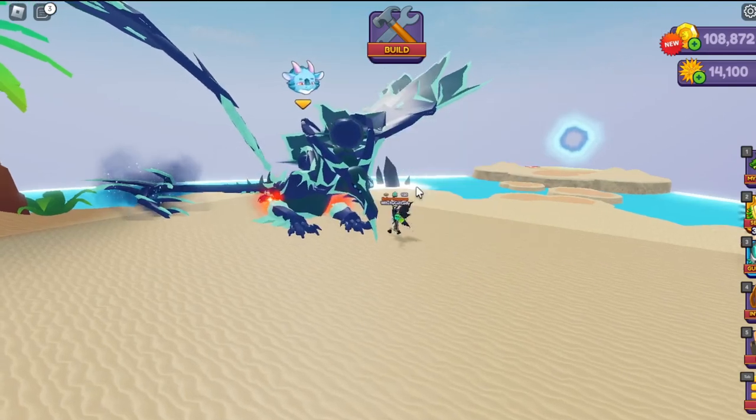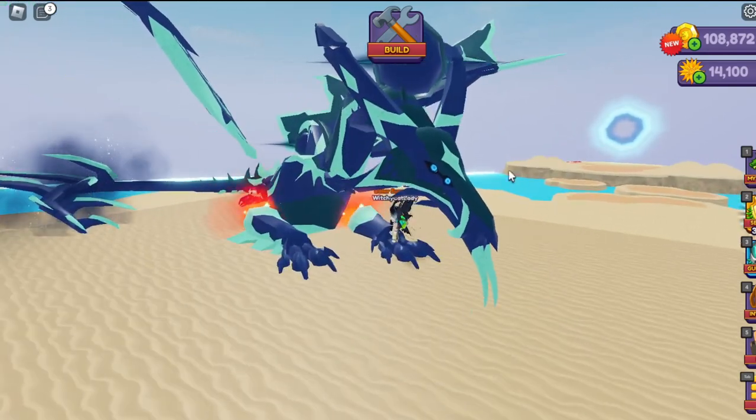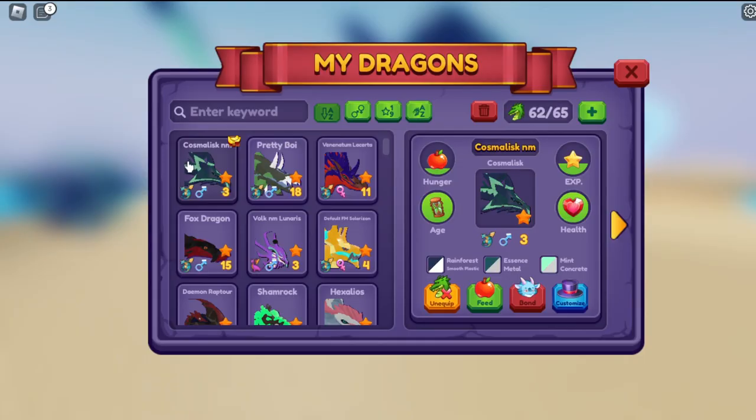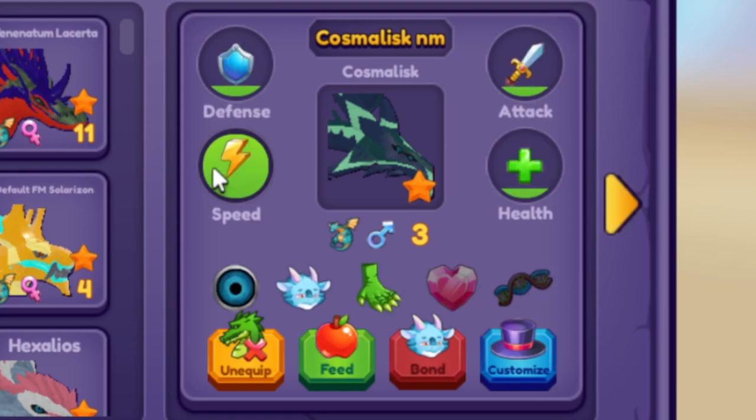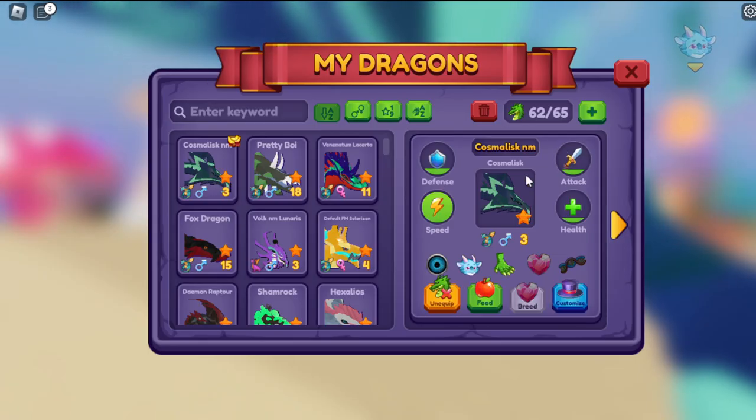Let's start with the no-mutation one. What have you got going on? We have rainforest smooth plastic, essence metal, and mint concrete. We are definitely going to change this water element. Let's start with some colors.